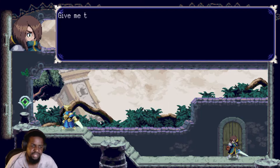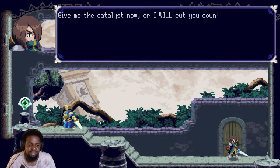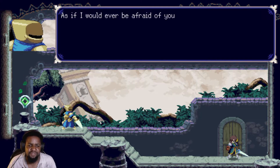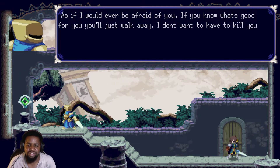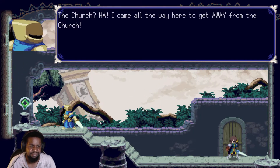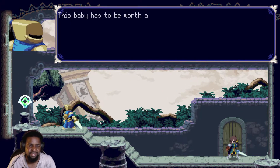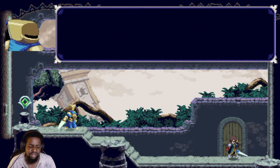Open this door — where is he? Give me the catalyst now or I will cut you down. As if I would ever be afraid of you — if you know what's good for you, you'll just walk away. There's no way I'm letting some asshole from the church take this. I came all the way here to get away from the church. This has to be worth a small fortune — with that much money I could finally escape. I do not care, I'm killing you.